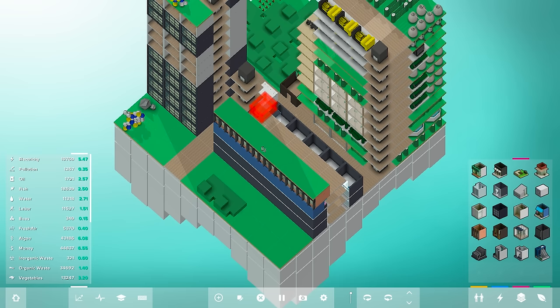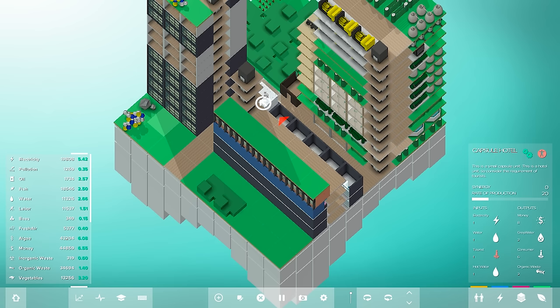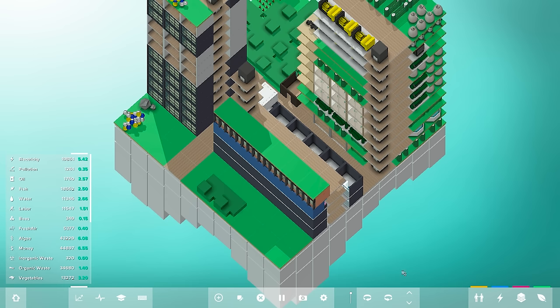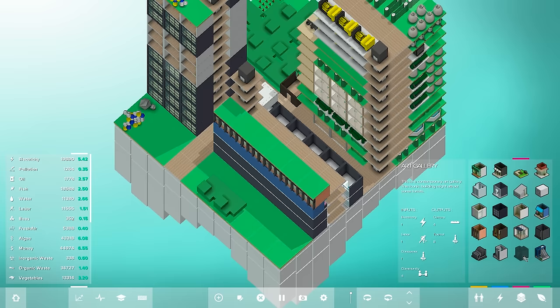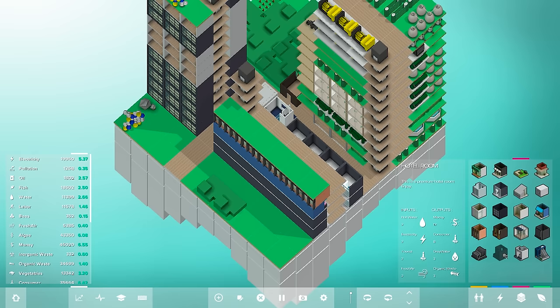Let's take out our inspect tool and make sure everything is lined up. We don't have tourists — oh my friends, how do we obtain tourists? I wonder what they like. An art gallery — hey, this produces tourists! Wonderful. Let's put that right next to the hotel. And it looks like the art gallery needs culture as an input.